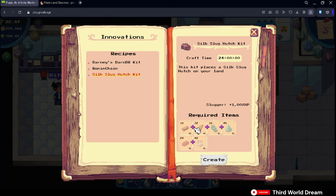Once you have all the materials, you can craft it — just click on Craft. It's going to take quite a lot of energy, in the hundreds, to craft this, and 24 hours of waiting time for it to be crafted.